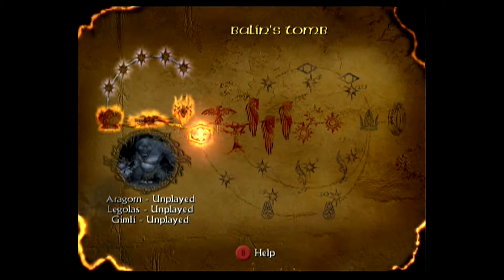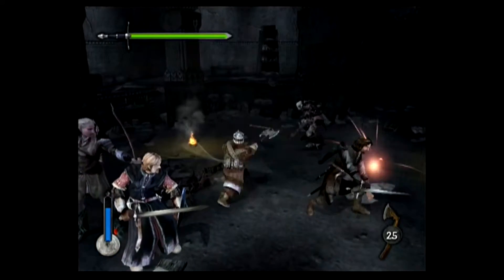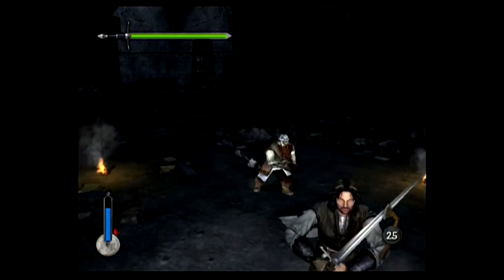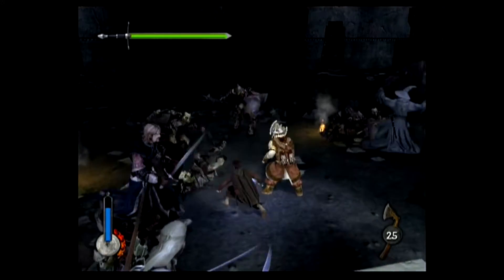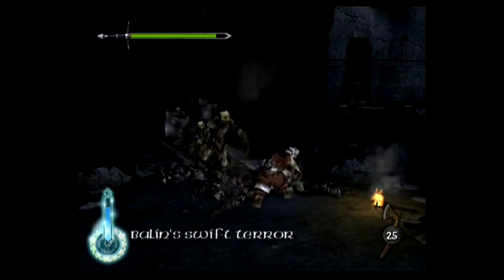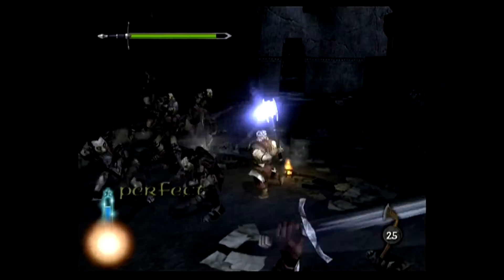Next level is Balin's Tomb — seems fitting that I use Gimli's run for this one. After finding Balin's coffin, orcs break down the door and attack. As you'd expect, Gimli is the slower but stronger character. He's fun to play as normally, but his strength is going to become a problem for me later on. I liked Gimli in the films — I know a lot of people didn't like the comic relief aspects to him, but I never had a problem with them. Using Balin's Swift Terror in this level is a good way to fill up the perfect gauge.